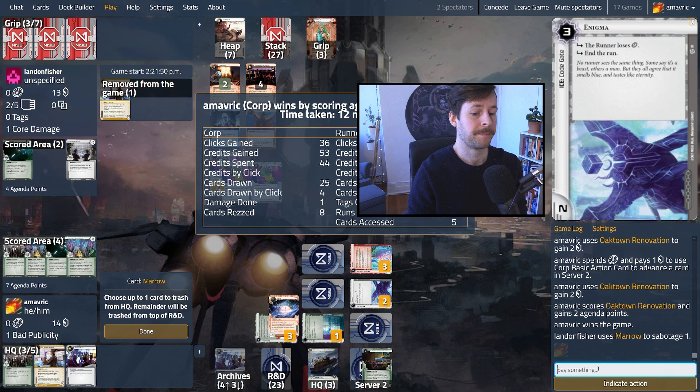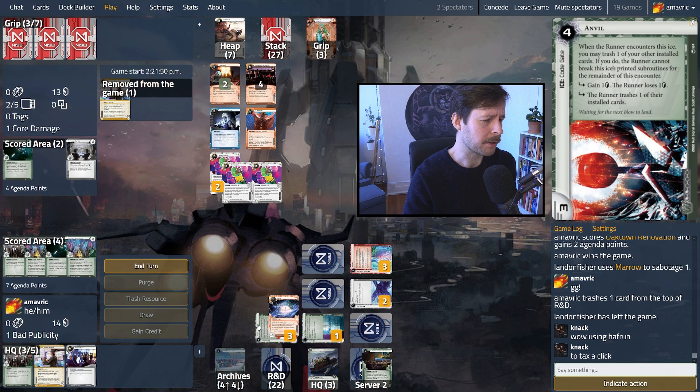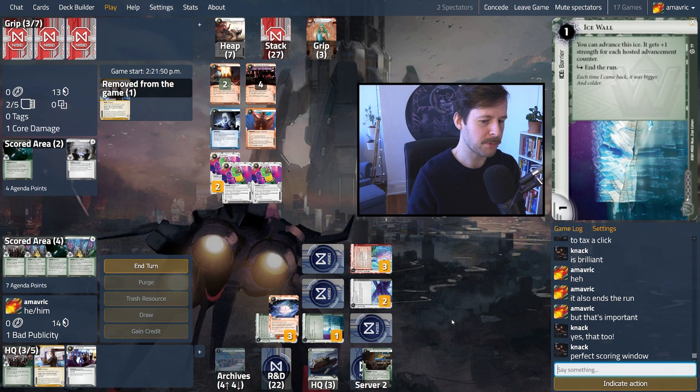Our opponent struggled to get their economy up — it was pretty clear with lots of clicks for credits. They lost their Earthrise and paid a lot for it. Going back, we had Zato, so we could Zato the Haffron, Zato the Enigma, and Zato the Icewall — they had to run back through everything. That's why I love Mavirus: it's just so flexible. It means we can pull Haffron at instant speed whenever we want, and it can be on any server.